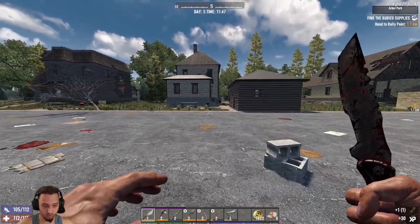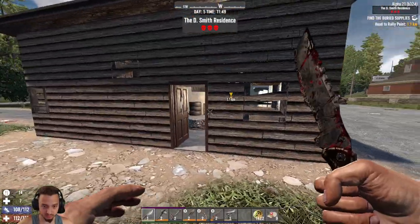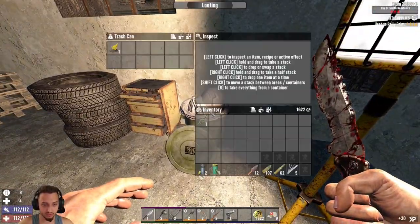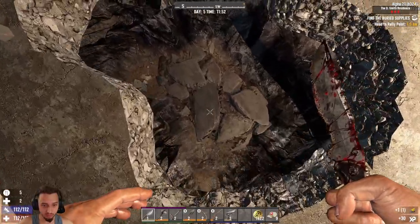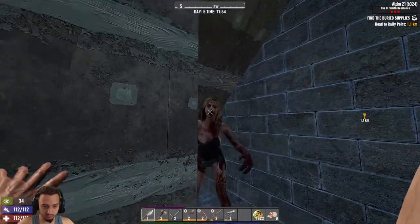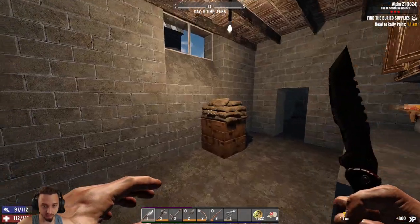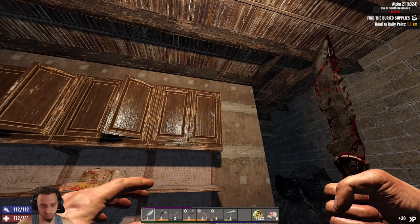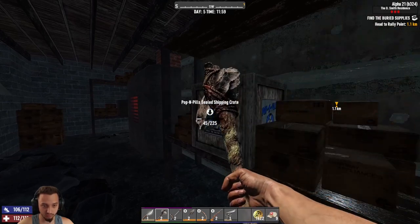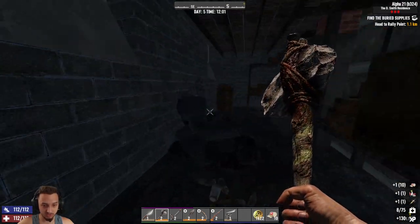We got like one or two cans left — might as well eat now. We also need to find a wrench because we got a lot of stuff we can be wrenching to get some points and parts. We also need to get some stuff ready so we can make a farm and start growing some food. We grabbed a bandage too, that's good.